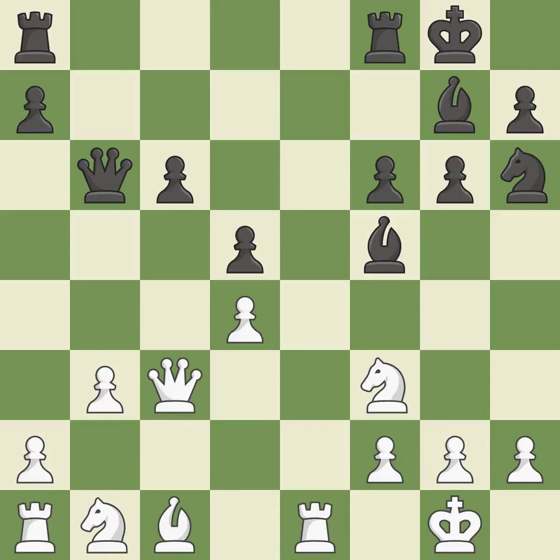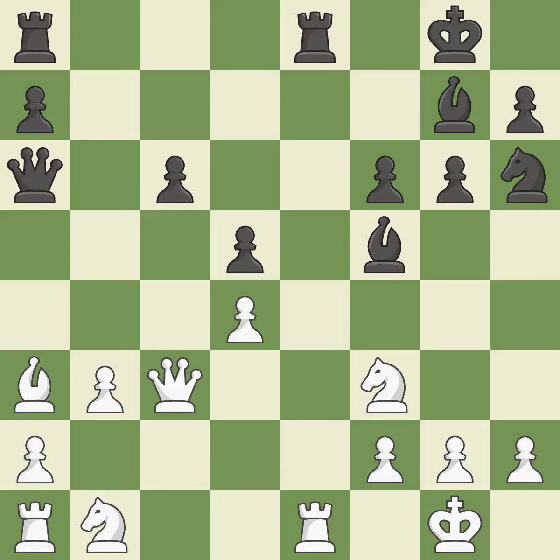The queen is therefore moved to safety. This competes for the open file with the opposing rook. By growing a bishop from its initial square, this activates it. That is a logical response. This takes an outpost, an active square where the bishop cannot be kicked out by a pawn.